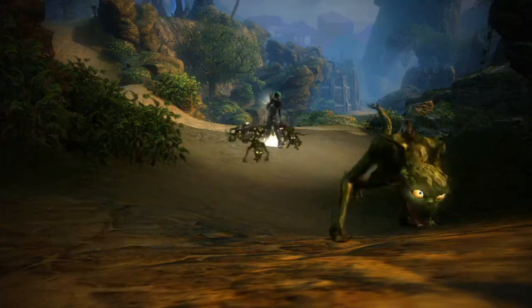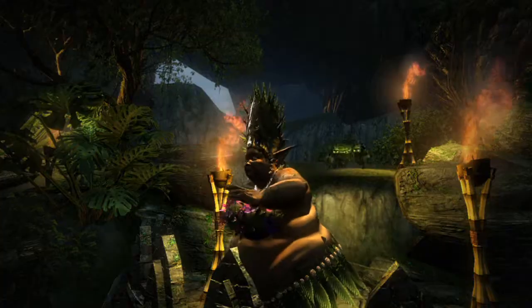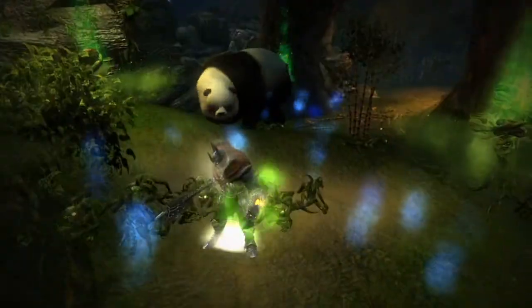Then we have the Greens, who are the stealth assassins. They have become a lot better at their job. They track prey like hyenas and then jump on their back to take them down. They become invisible when you place them where they can ambush enemies.